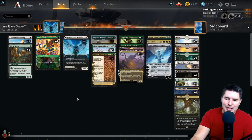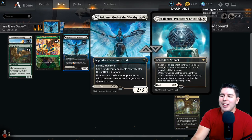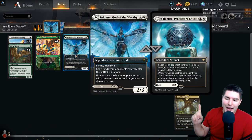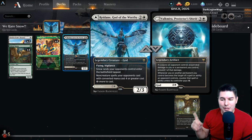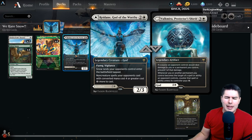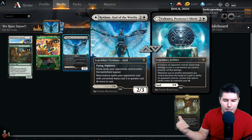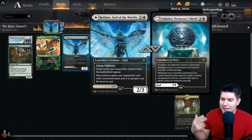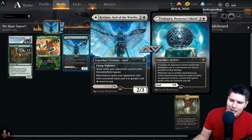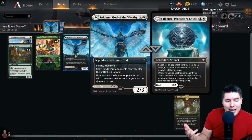Redain is basically three mana, two-three, flying vigilance. Snow lands your opponents control enter the battlefield tapped. Non-creature spells your opponents cast with mana value four or greater cost two more to cast. This stops board wipes - Doomskar becomes more expensive, anything foretold gets more expensive again. This stops the Ultimatum deck a little bit.